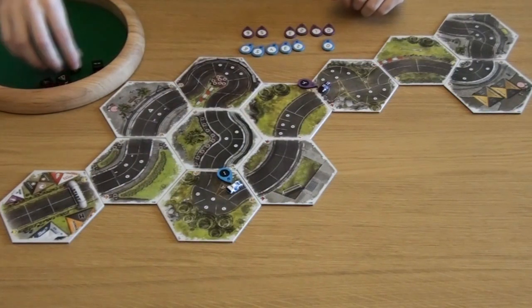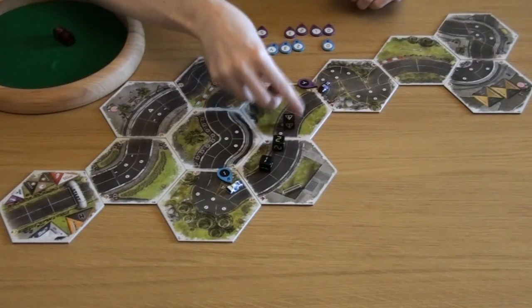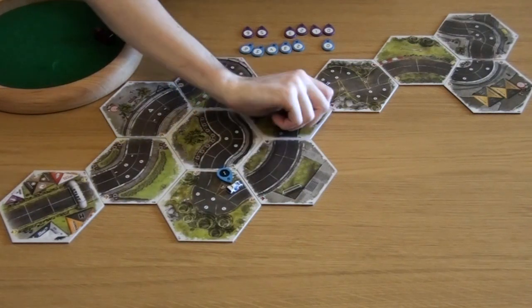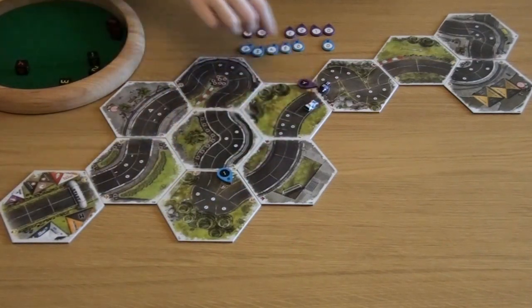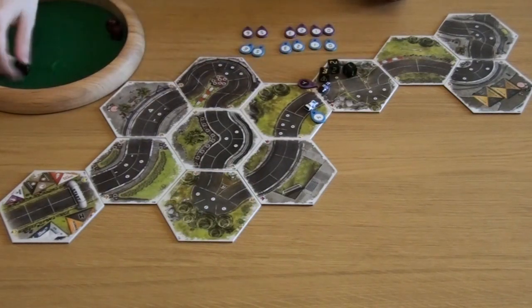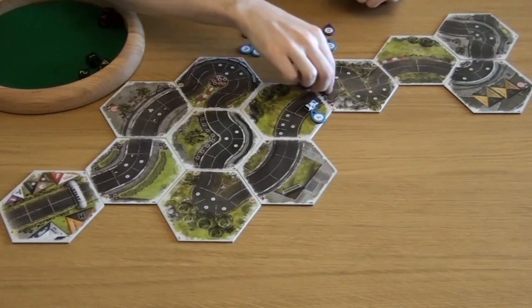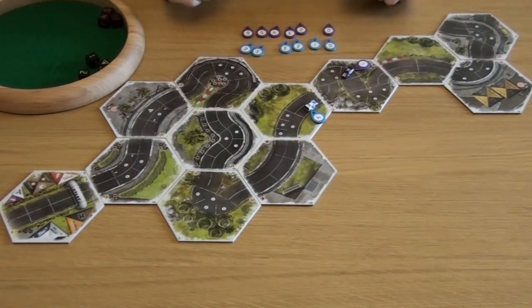The blue car is going to try and match that — one, two, three, four. They don't want to go up to fifth because they won't have enough time to slow down. No hazards whatsoever — one, two, three, four, somewhere over there. The purple car drops down to three, two, then one. There will be a hazard on the three no matter what, and that is fine as they end in first gear on the outside of this hairpin.